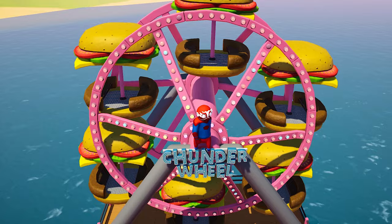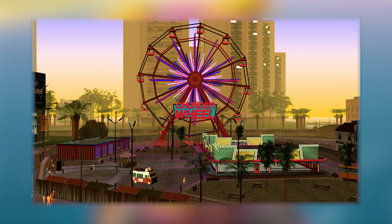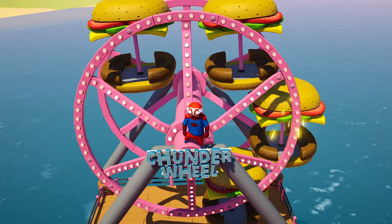On the map Wheel, right beneath where I'm standing, you can see a sign that says Chunder Wheel. This might be a stretch, but it could be a reference to Grand Theft Auto Vice City, which also had a Chunder Wheel. If you wait long enough the map will start to break by itself — burgers will fly off, planks will loosen underneath your feet, and the wheel can start to spin really, really fast.